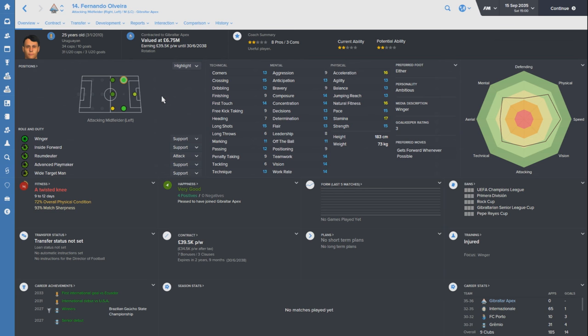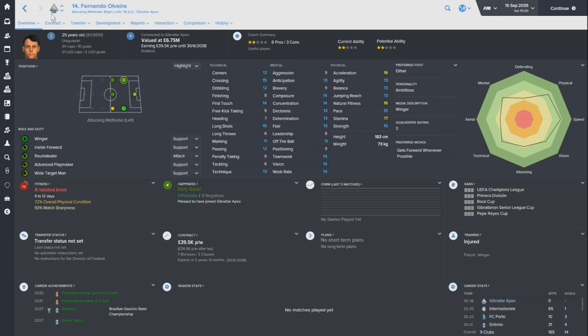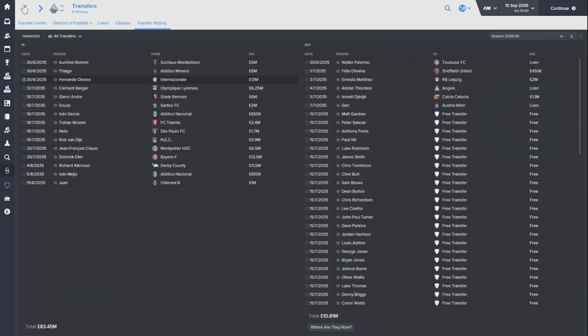The next player is Fernando Oliveira - out with a twisted knee at the moment unfortunately. He's a Uruguayan international with 34 caps, 25 years old, and comes in to be an all-rounded player for us at £13 million. He's an extremely talented winger who can play on either side - he's either footed, gets forward whenever possible, and can also play centre mid and striker. That flexibility is pretty nice, and he'll be ideal coverage out wide when we need a winger.